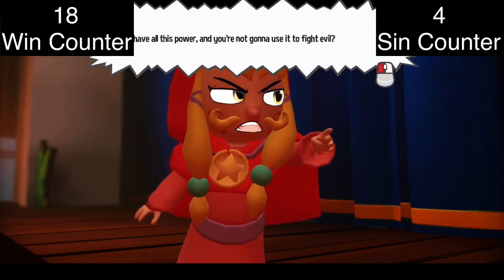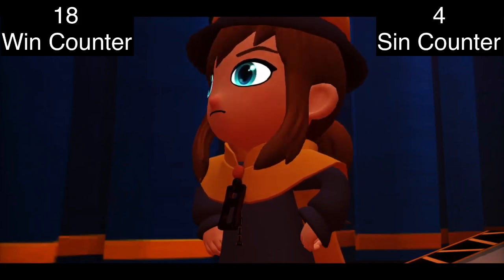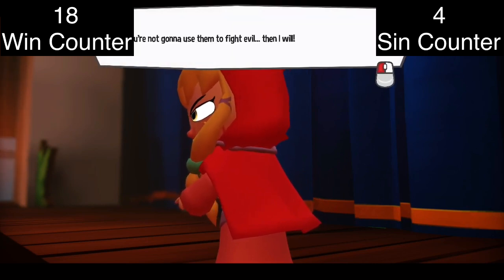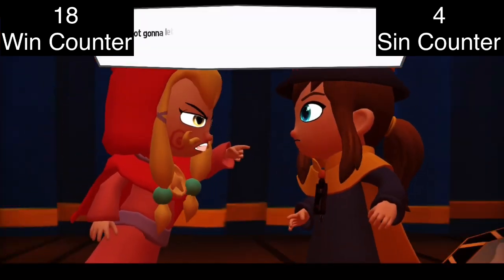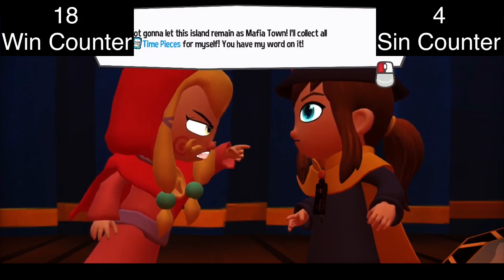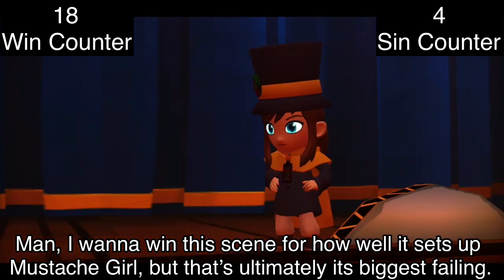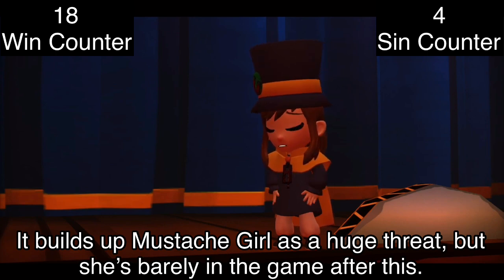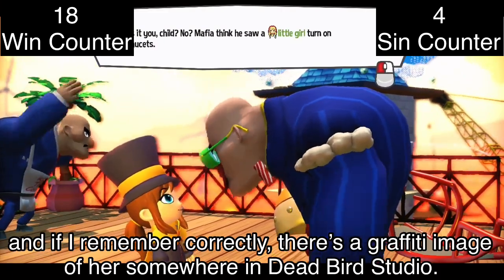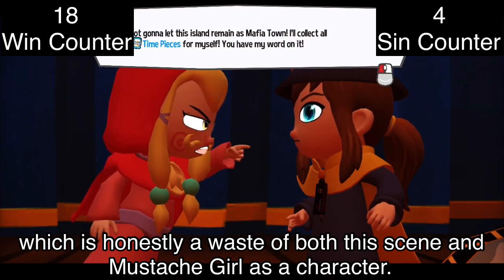I want to win this scene for how well it sets up Mustache Girl, but that's ultimately its biggest failing. It builds her up as a huge threat, but she's barely in the game after this. She floods Mafia Town with lava — yes, that's a thing she does — and if I remember correctly there's a graffiti image of her somewhere in Dead Bird Studio, but aside from that, Mustache Girl has very little presence outside of the final boss, which is honestly a waste of both this scene and Mustache Girl as a character.